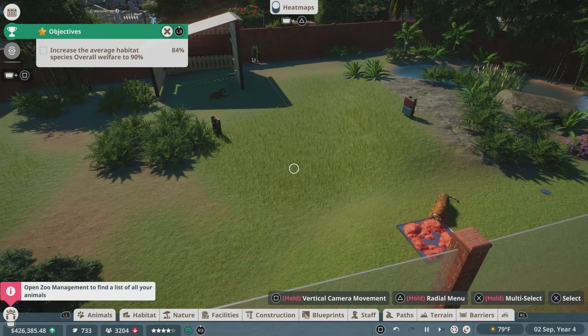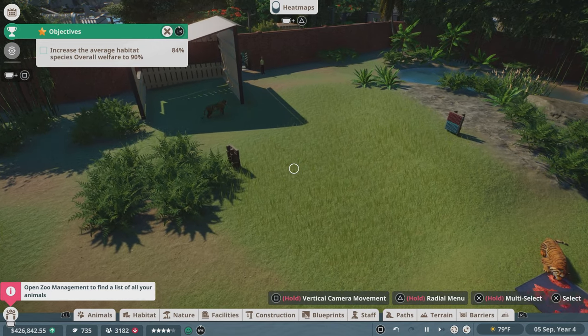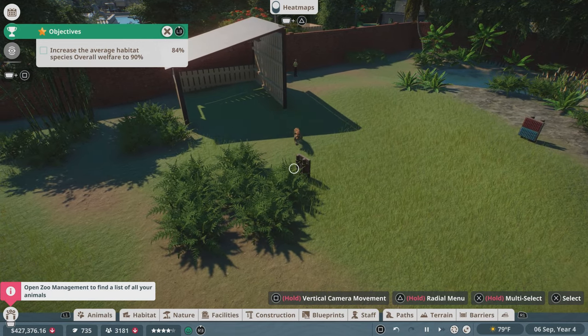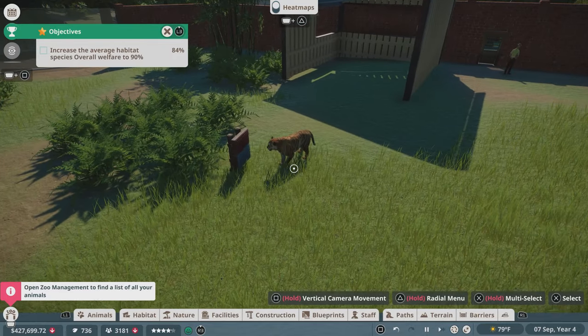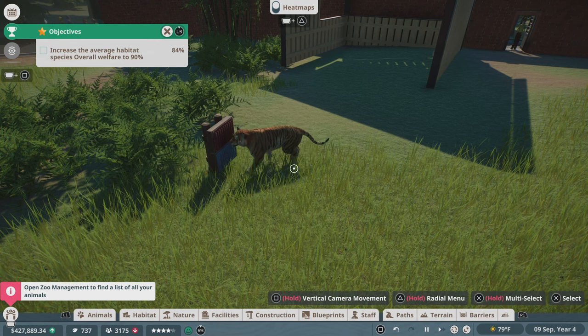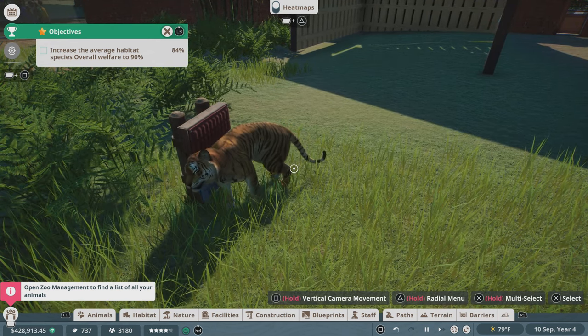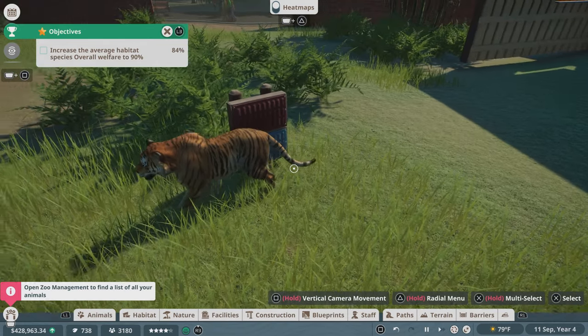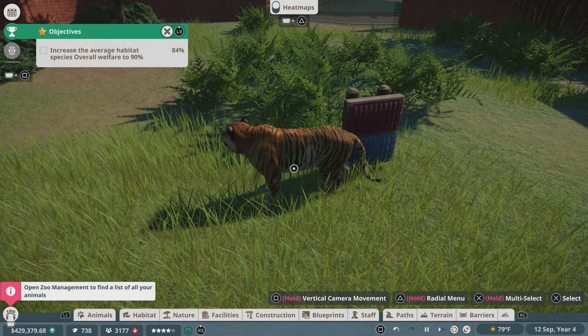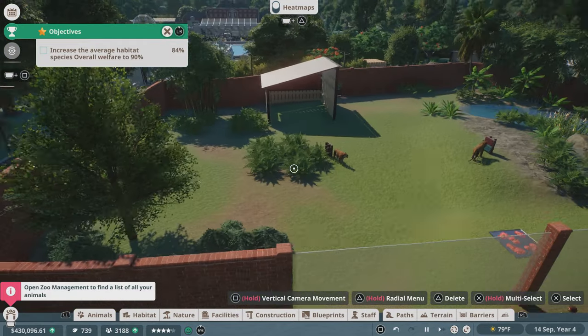Hey, what's up guys, Praetorian and Jinx here, welcome back to Planet Zoo on the PlayStation 5. So I went ahead and made a few adjustments to our tiger pen here — just added more vegetation. I almost said visitation. Well, there are visitors; tigers coming from out of town just to come visit. Cats are still cats no matter the size.